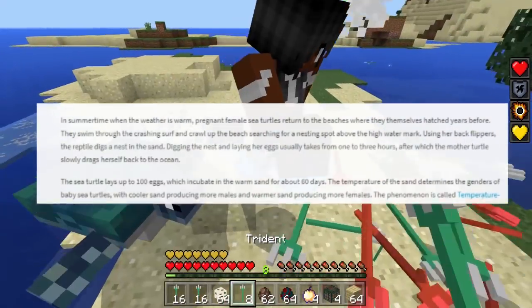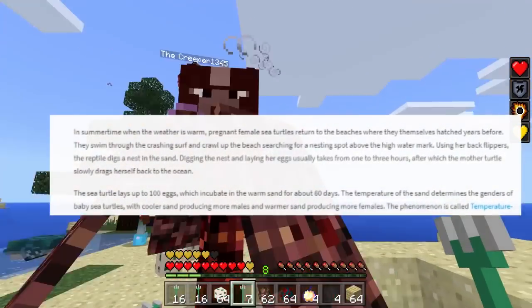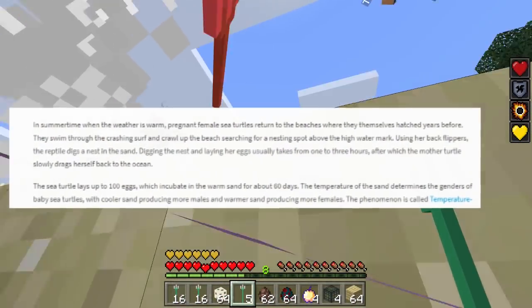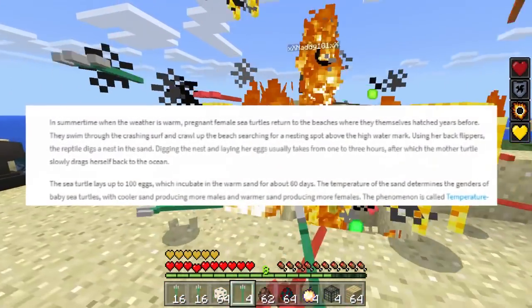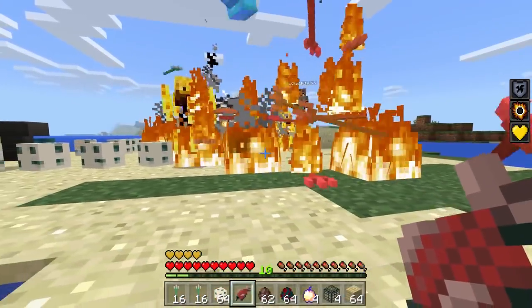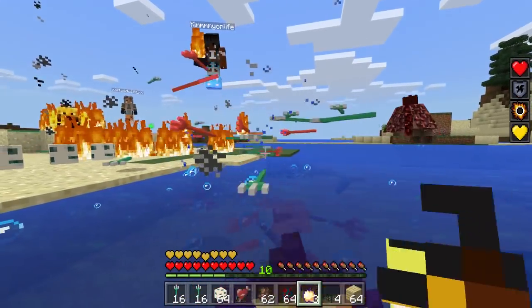Digging the nest and laying her eggs usually takes one to three hours, after which the mother turtle slowly drags herself back to the ocean. The sea turtle lays up to 100 eggs, which incubate in warm sand for about 60 days. The temperature of the sand determines the genders of the baby sea turtles — cooler sand produces more males and warmer sand produces more females. This phenomenon is called temperature-dependent determination.